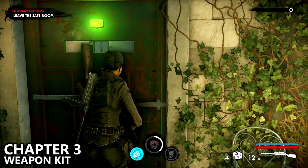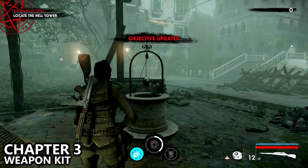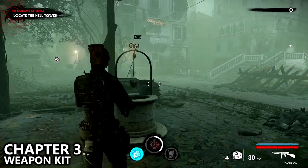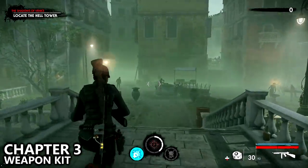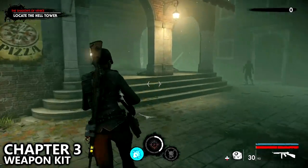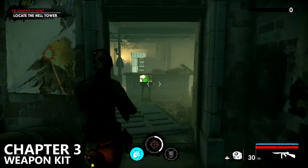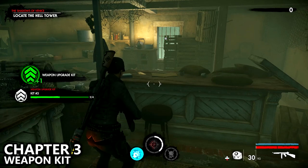As soon as you leave the safe room you can basically find the weapon upgrade kit. Instead of pushing towards the objective, cross the bridge to the right hand side and after crossing the bridge hug the left and find a small room inside of this white building. Inside that small room you should be able to locate your weapon upgrade kit directly in front of you — it glows so you don't miss it.